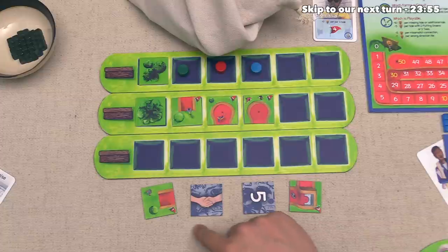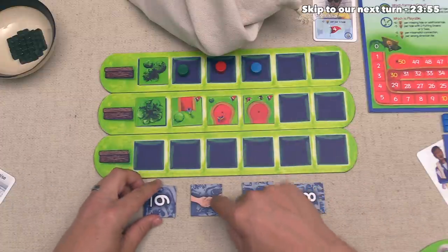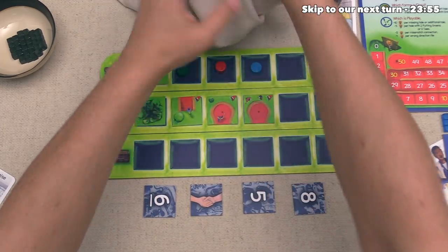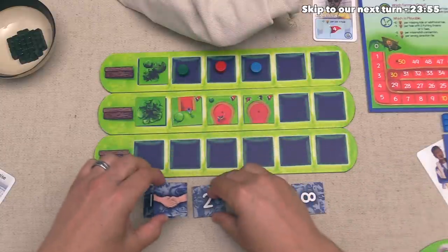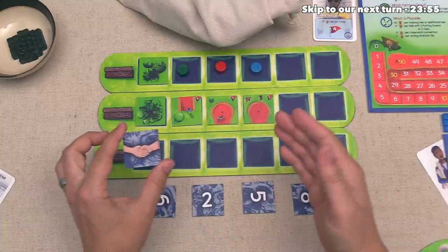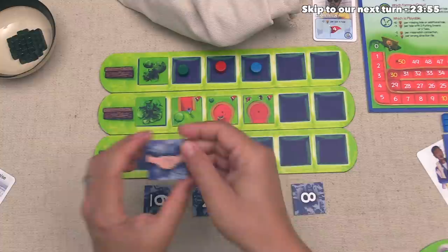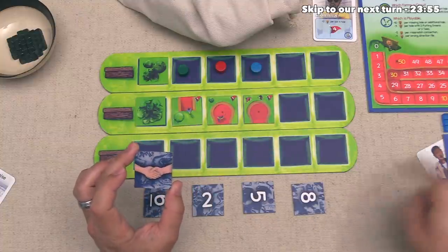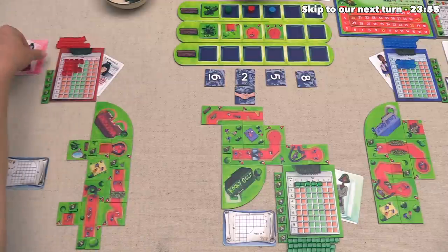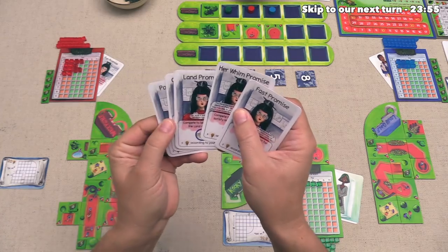Well, it looks like we have drawn the first client visit tile out of the bag. Now, as I said in the tutorial, whenever you draw one of these, you immediately replace it with another tile from the bag — so in that case, it'll be this one right here. And now before we move on, each player can simultaneously add more promises to their promise stack when the client thematically comes over to visit them while they're working on their design.